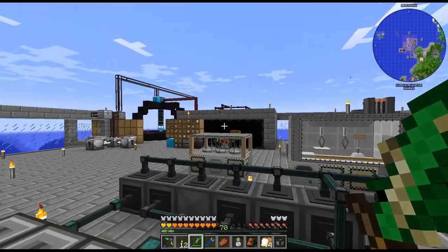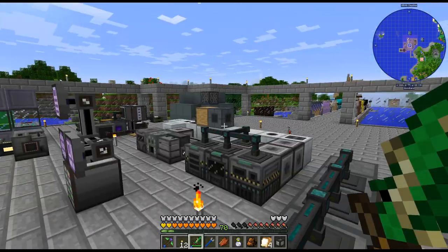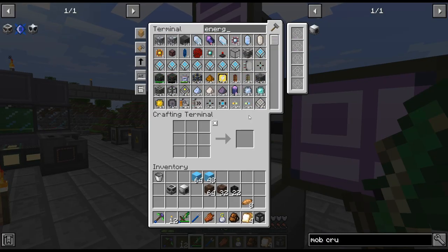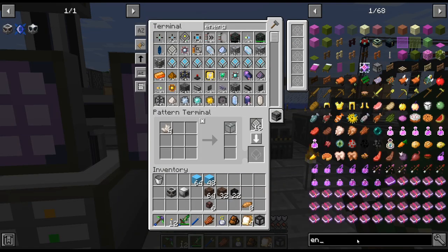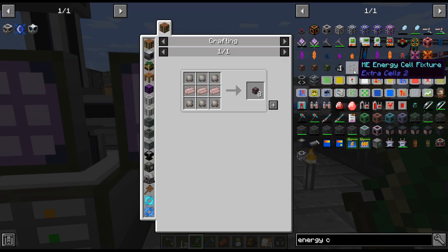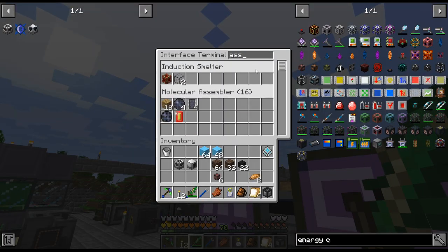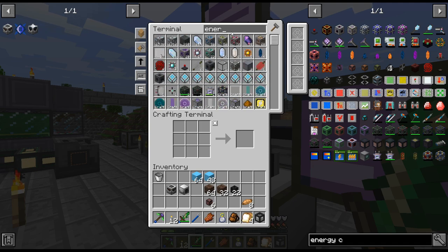What did that come from? It must have been when I was by the mob farm — I didn't even see myself pick that up. Alright, let me do that. Let me get some more energy conduits. I'm going to need a bunch more than that, I should probably just do a recipe for them. I did not do a recipe — that's such an easy recipe, I don't know why I didn't just... There we go.